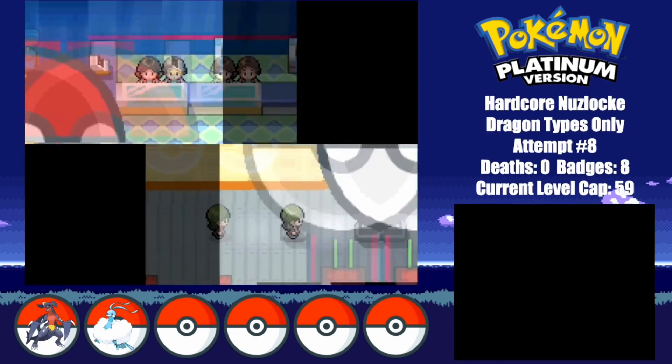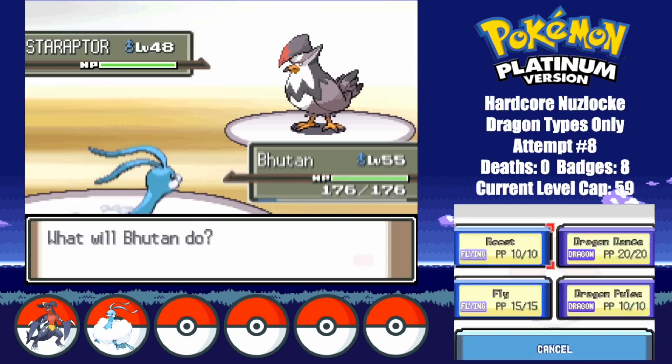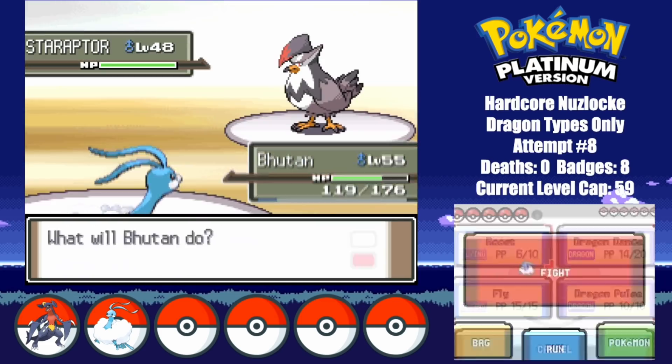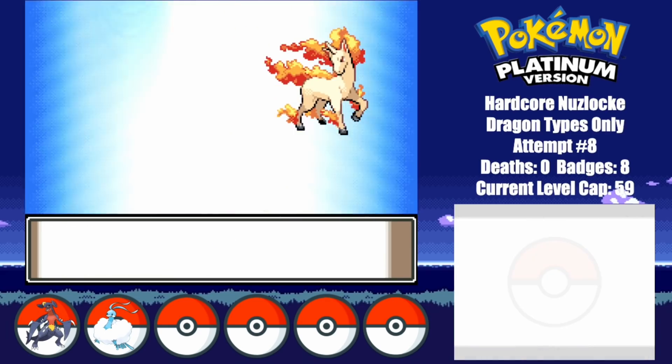After eventually making it through the Victory Road, I make it to the Pokemon League, where I start off by embarrassing Twig. I set up with 6 Dragon Dances against Staraptor, after which I eventually take him out even after missing a Fly. Heracross obviously goes down too, and so does Rapidash.